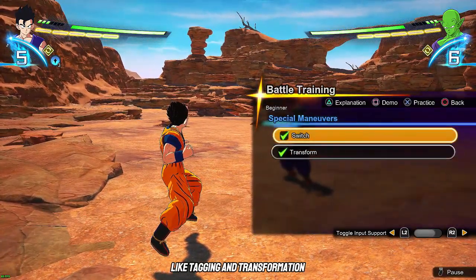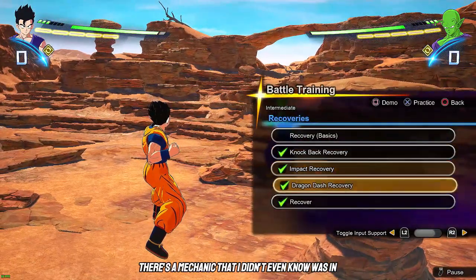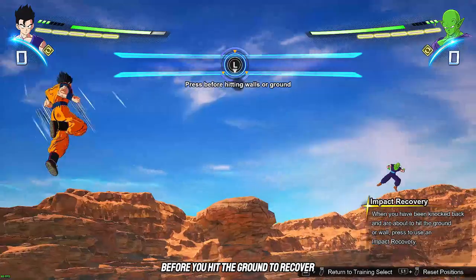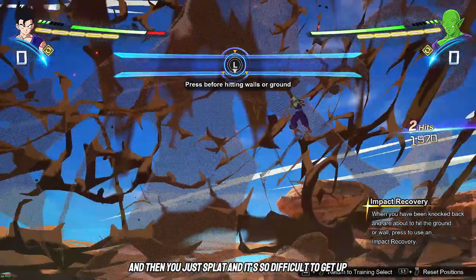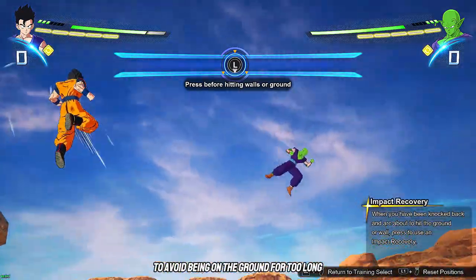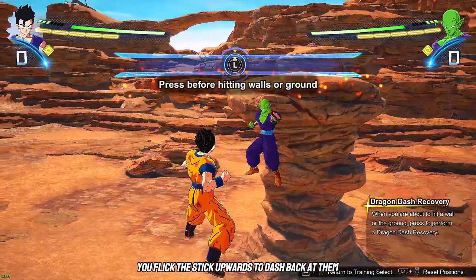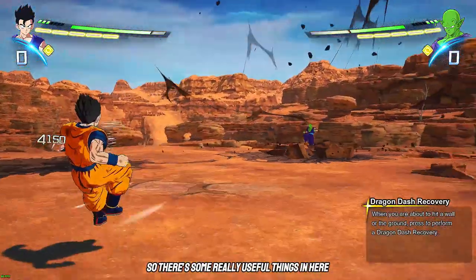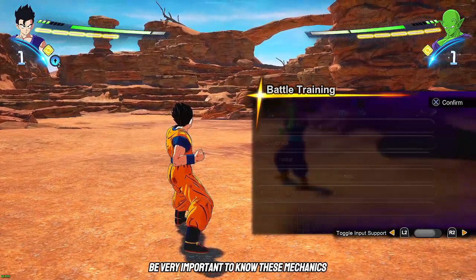Go look through all of these because they teach you a lot about the game — revenge counters, throw evasions, close range maneuvers, rush attacks, guard, using super attacks, special maneuvers like tagging and transformation. It goes from beginner to intermediate. There's a mechanic I didn't even know was in the game: when you're knocked down, you can flick the stick down right before you hit the ground to recover instead of just splatting and staying there forever. You can also flick the stick upward to dash back at your opponent.